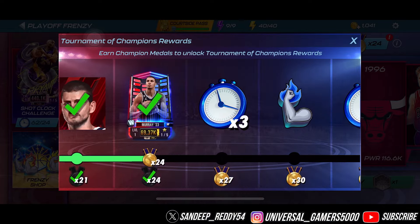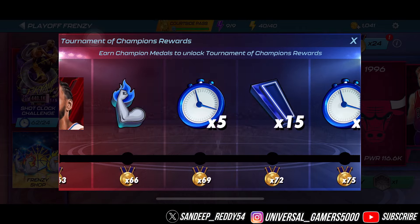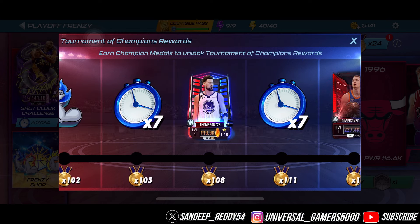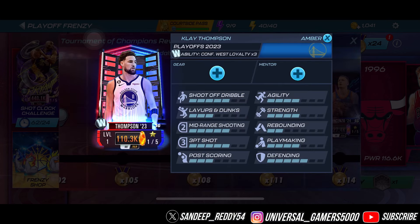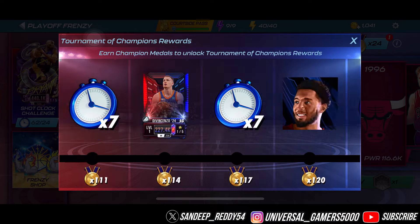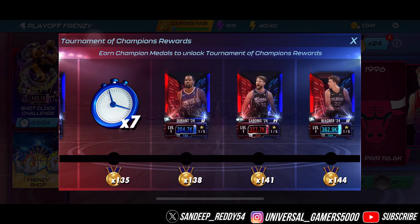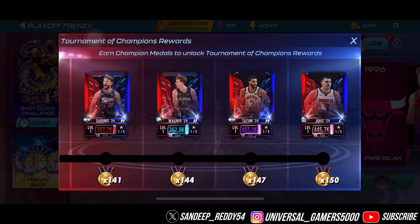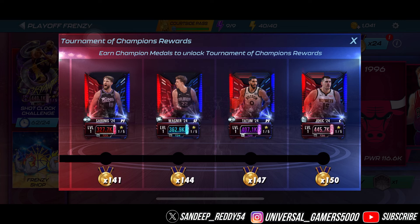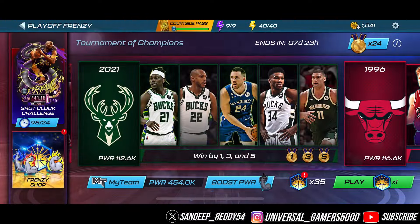We'll be getting so many Shot Clock points from these collectibles. We also have a Kawhi avatar and a Dame avatar — looking good. We have Joel Embiid and Clay as well. These are the 23 Edition Play-In cards. We got Dante DiVincenzo, Donovan Mitchell, Towns, Kevin Durant at small forward, Tatum at power forward, and Nikola at center — good selections overall.